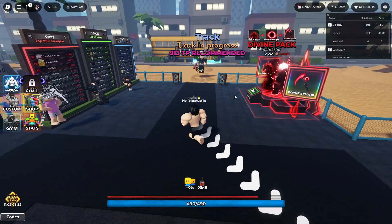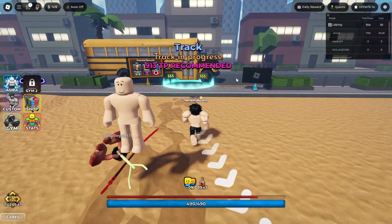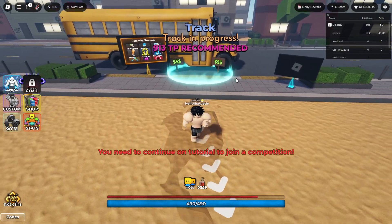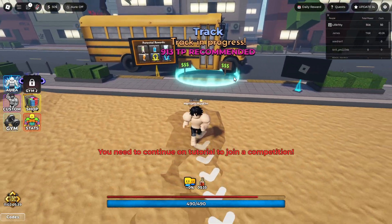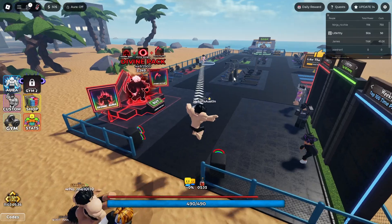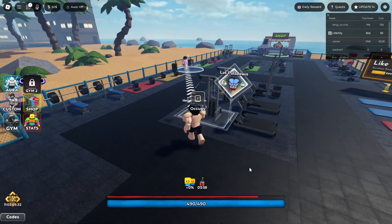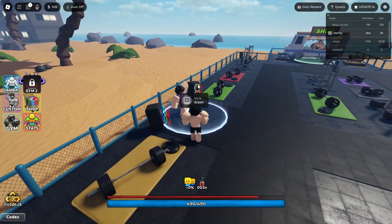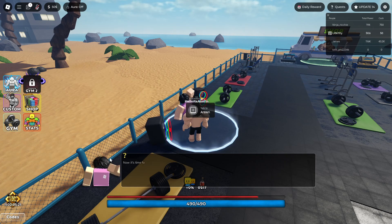What happens if we go back to the bus? We can track our progress — 913 TP recommended. This teleports you back. You need to continue the tutorial. Wait, we're in the tutorial still? I guess we're in the tutorial. Down here you can see the tutorial bar — we're almost done with it. We've got to come back over here. I told you — you should believe me. You look so much better already.